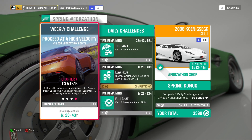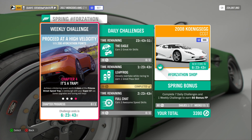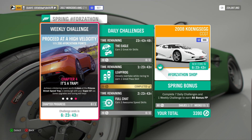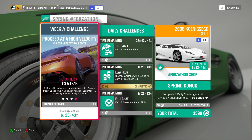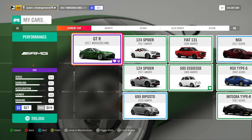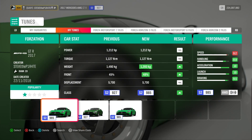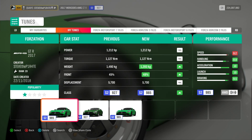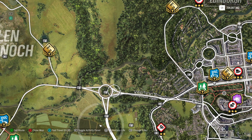Chapter 4: It's a Trap. Achieve a blistering speed worth 3 stars at the Princess Street Speed Trap in Edinburgh with your Super GT car — some upgrades and tuning will help. For this I'm going to use the 2017 Mercedes AMG GTR again, with my tune called Forzathon. The Princess Street Speed Trap can be found right here, and you need to get at least 230 miles per hour to trigger those 3 stars. The best bet is to start at this roundabout.